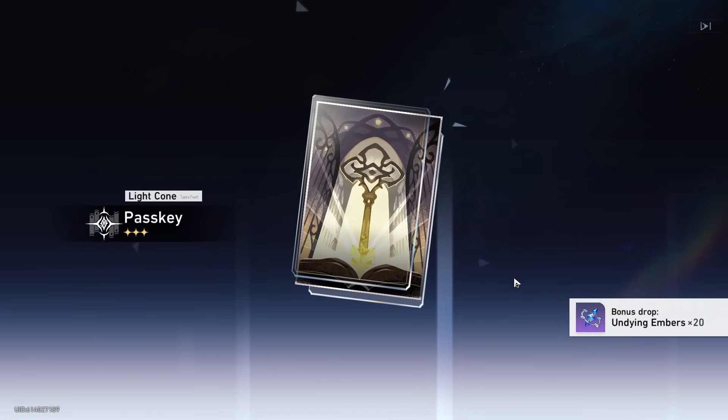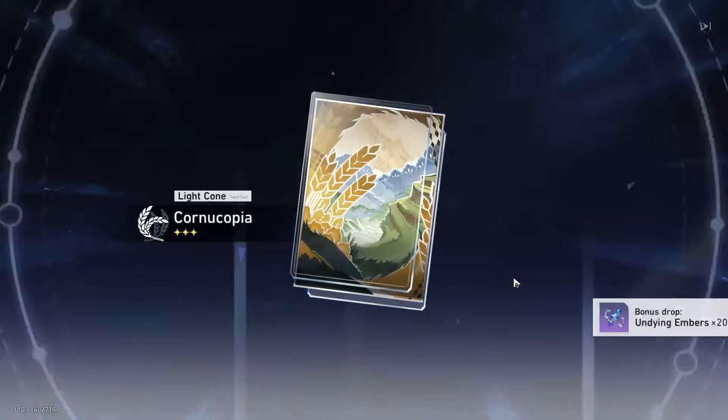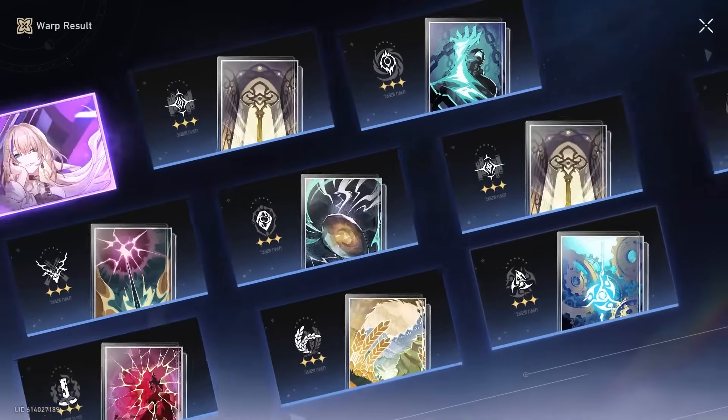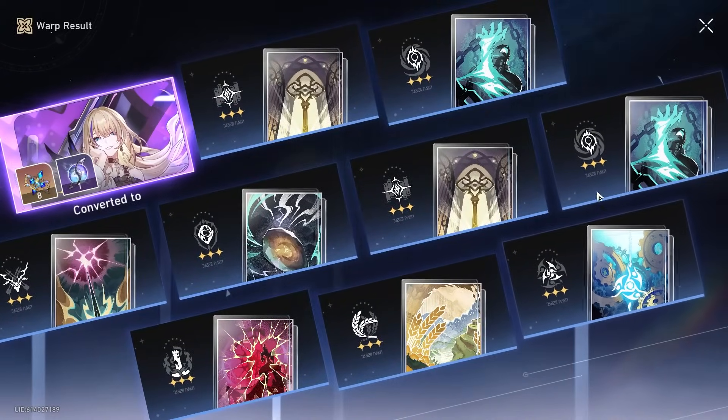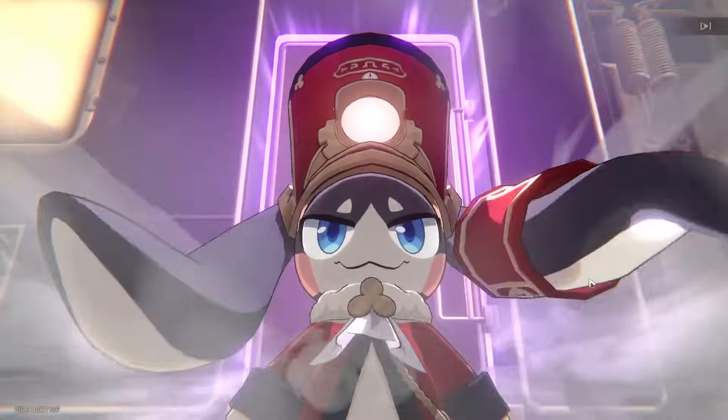I'd probably have to replace Hook in order to put Aventurine on my main team, and then that might lower our damage output. I don't know how Aventurine works necessarily. As far as I know he could be like a sub DPS, but I highly doubt it considering he's a shielder. We'll find out I guess. I stopped keeping track - I think we're at 40 or 50. I'm gonna stop counting. We're using a lot of jades.